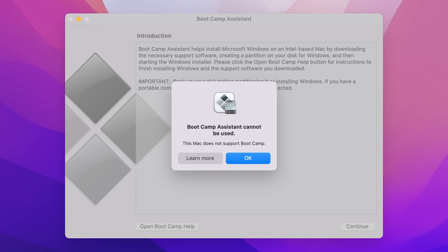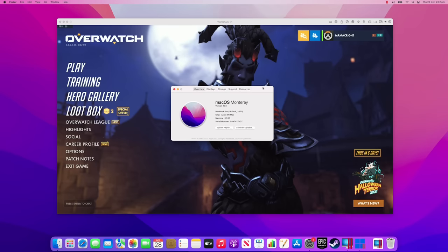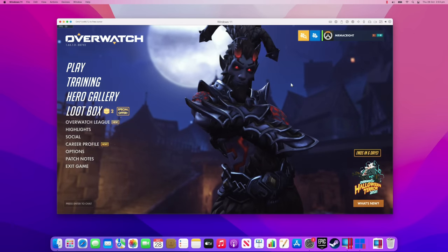As most of you know, Boot Camp is no longer supported on Apple Silicon Macs, and we're still not certain if it ever will be in the future. One option to play Windows games on M1-based Macs is Parallels 17. Since I have the Pro version, I can assign 16 gigabytes of memory and six cores to the virtual machine. You should only assign half of your CPU cores and half of your RAM, otherwise you'll starve your Mac of resources.